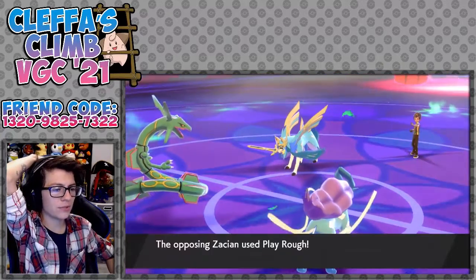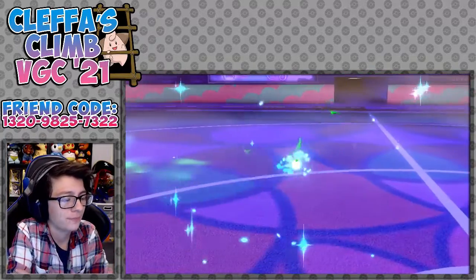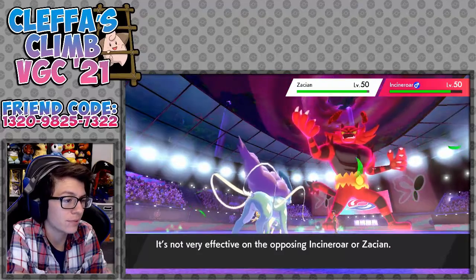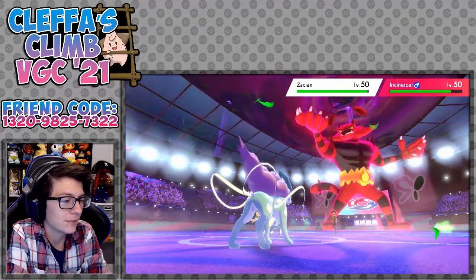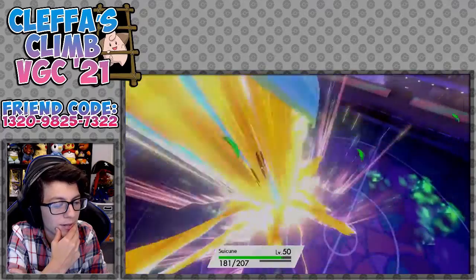Maybe we should have Icy Winded last turn — Play Rough. Oh, Ray! We should have figured that. Maybe we should have protected. We'll slow down this Seismin a little bit — if we would have protected Ray last turn that would have been good. That's on me, that's on me, it's okay. Max Strike gonna lower Suicune's speed, but no one else is.